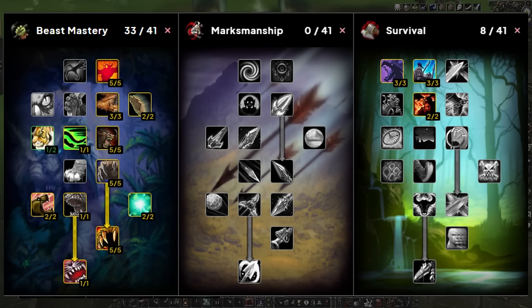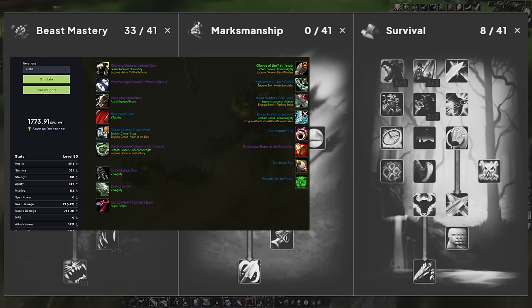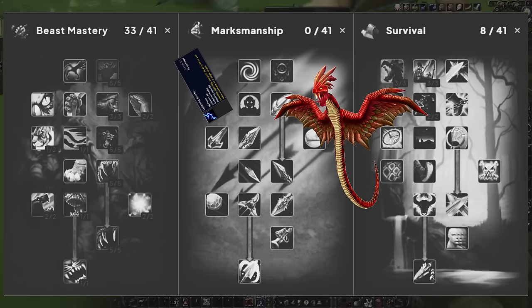This will probably be the spec most people want to play for most of the phase. It's strong, reliable, and easy to play. All you need to do is make sure you have either the Windsor Pin for Sunken Temple for max rank Lightning Breath, or a cat with max rank Bite and Claw.